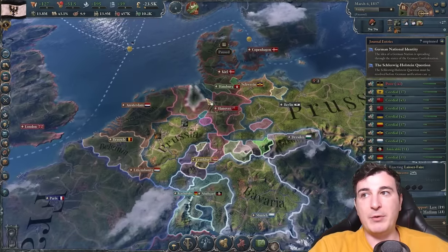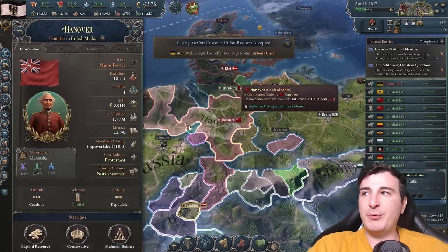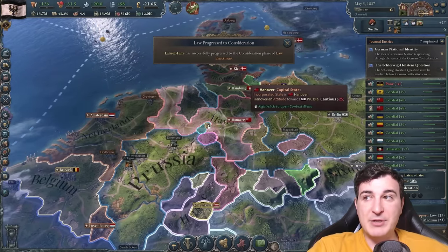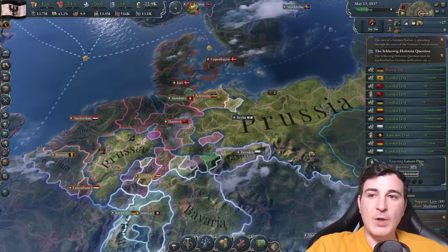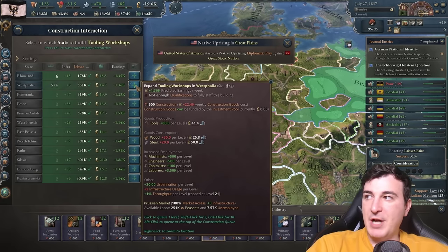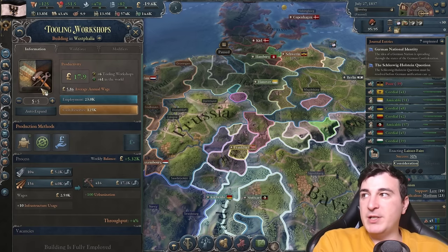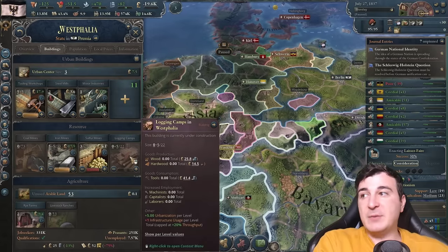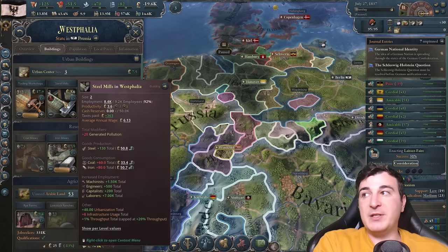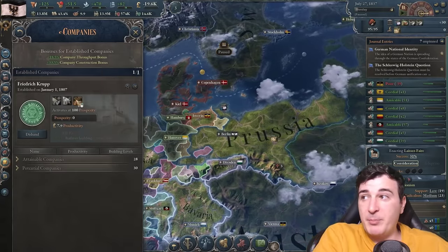Once the Brits lose their union over the Hanoverians, we're gonna be able to get Hanover into our customs union as well — they've got quite a few resources to offer. We're already at the consideration phase for laissez-faire, which is amazing news. Let's queue up five more tooling workshops in Westphalia because Westphalia has everything that tools need — steel and wood — with steel mills already there and logging camps coming soon. It's a closed-loop economy with motor industries taking the steel they need from the same state. I also realized I forgot to change my company.